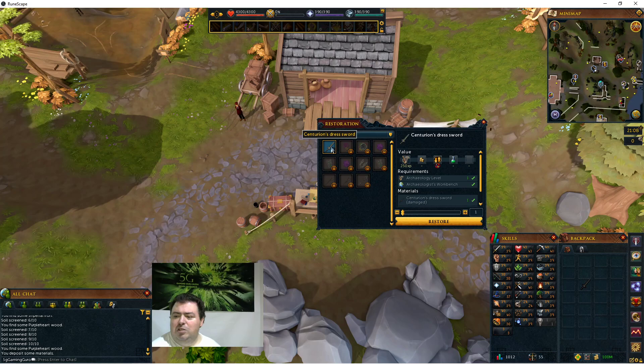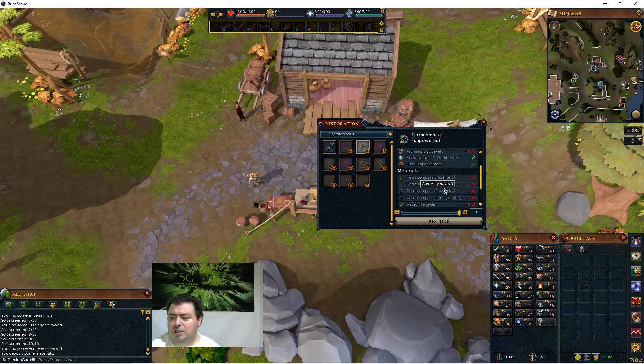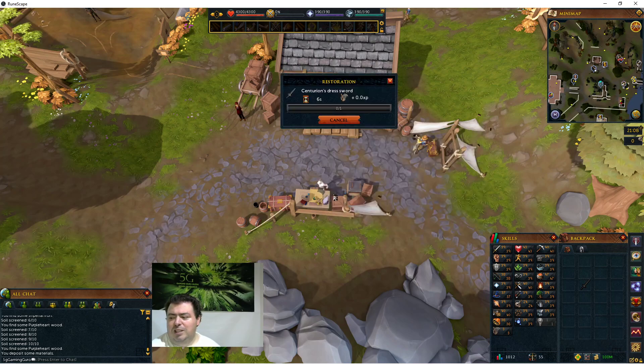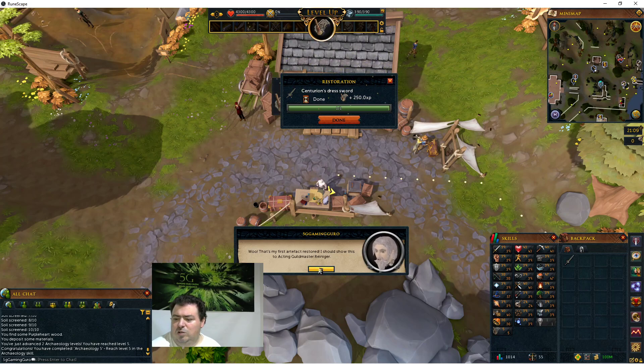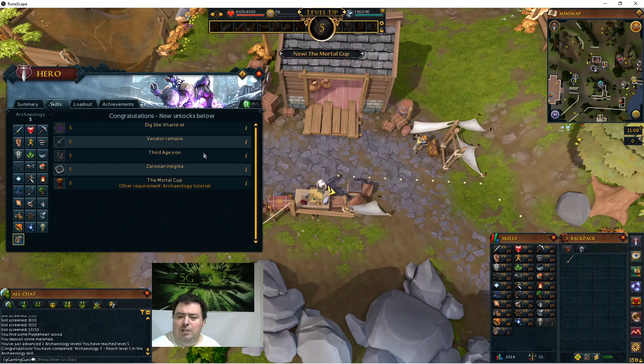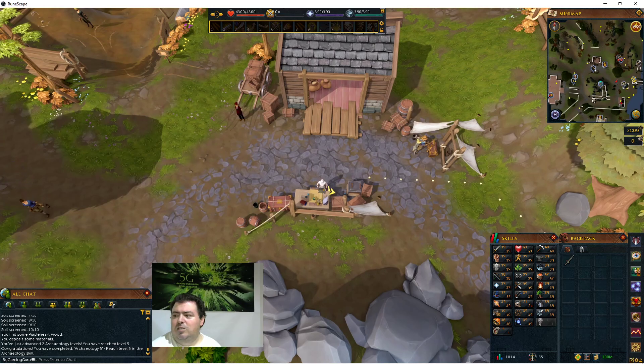Here is the workbench - I will restore a centurion's dress suit. You'll also find some other random things you can make. For now we're just concerned about making the dress suit, so I'm going to restore that. That got me to level 5, so I can start the first spot. Let me go back to the tutor and complete the tutorial.